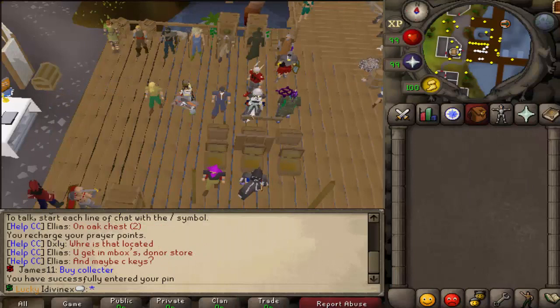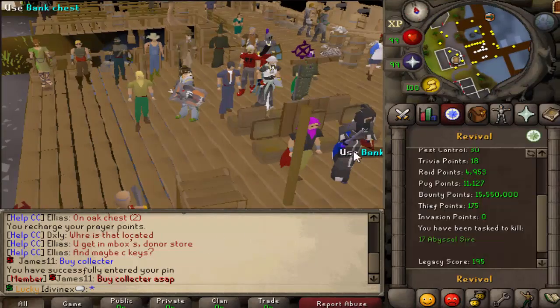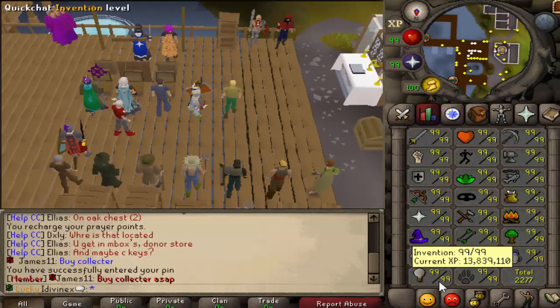So we have our first person right here — iDivineX. I was actually talking to him in-game a while back and I told him I would do this. I apologize for how long it took. But yeah, we're on his account iDivineX. Let's see what the stats are. I assume he's maxed — yeah, he's maxed, even Invention too.